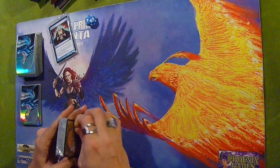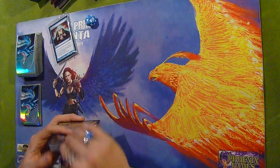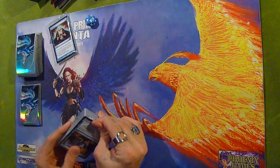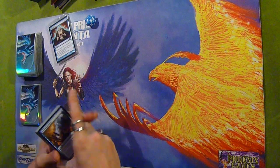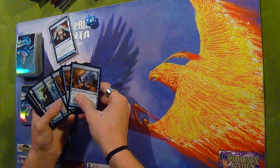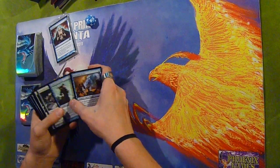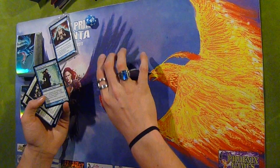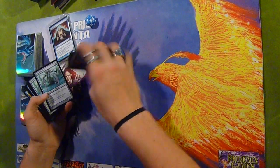I have been so eager to get this thing opened. We've packaged these things a million different ways. Starting out we got a Phantasmal Bear — four Phantasmal Bears! And we got ourselves a Phantasmal Image, the two-mana clone, so good. And we got Lord of the Unreal — pretty awesome rare. We got a couple of Porcelain Legionnaires.